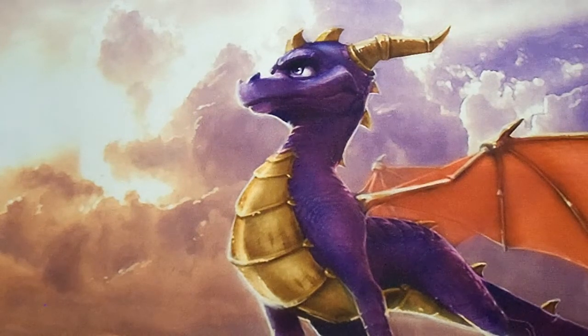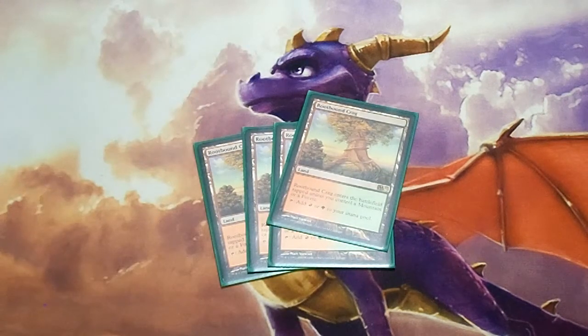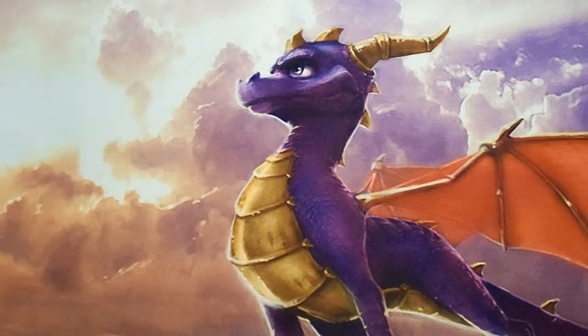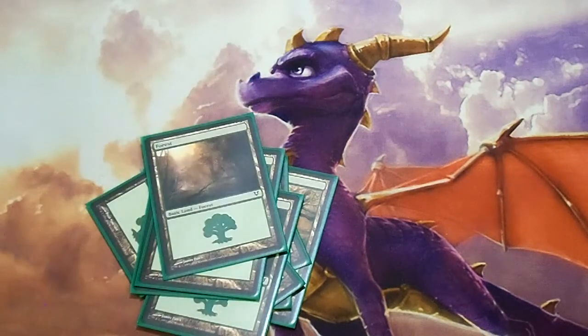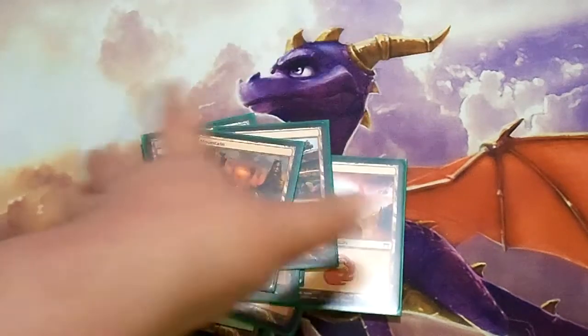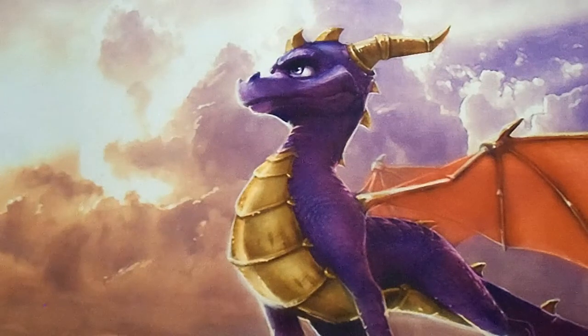For lands, the special land I'm playing is four copies of Rootbound Crag — it enters the battlefield tapped unless I control a mountain or a forest, which in a red-green deck is very helpful. Beyond that, I'm running ten forests and six mountains. I am thinking about changing the land ratios and trying out better lands to make my plays easier and smoother, but I still need to do more research to figure out exactly what this deck needs.